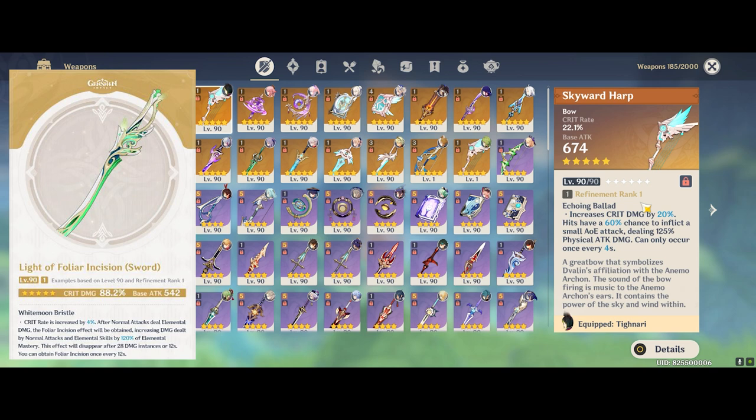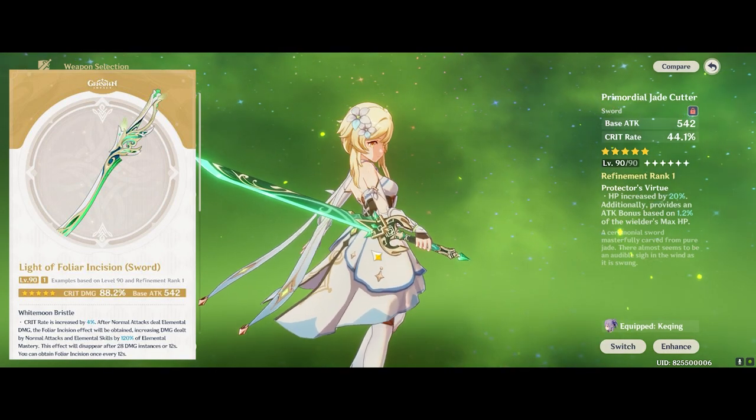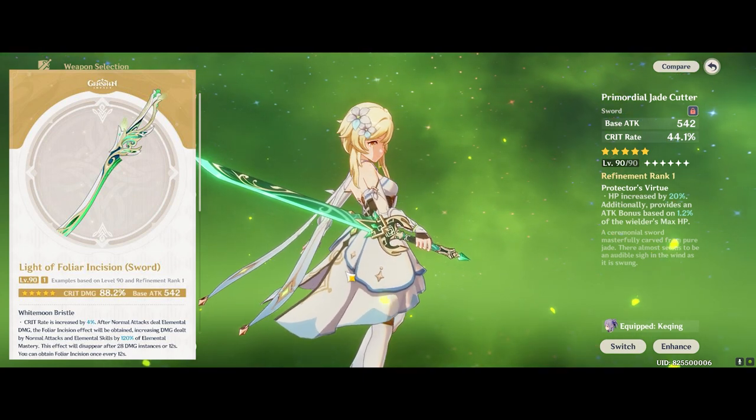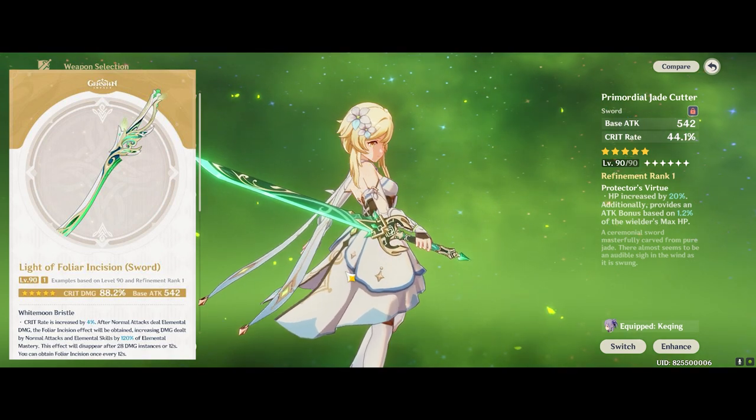Sure, not all units build into elemental mastery, but you will find that it's very difficult to have absolutely no EM stat in most of your team comps, and most units — even Keqing or Ayato — do benefit from some EM on the side as well. In my opinion, this sword is Primordial Jade Cutter 2.0 and it's definitely a top 3 weapon in Genshin right now. Personally, I'm prioritizing this sword over Ayato for my main account, this account right here.